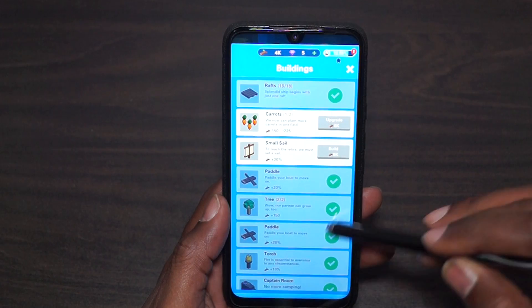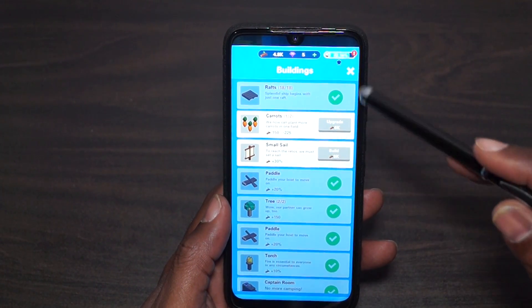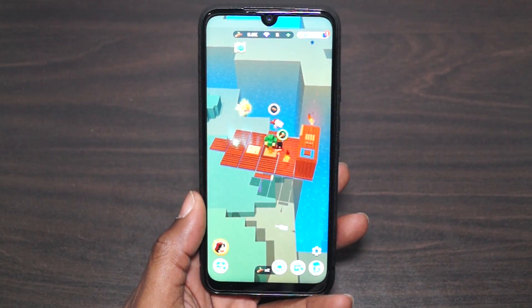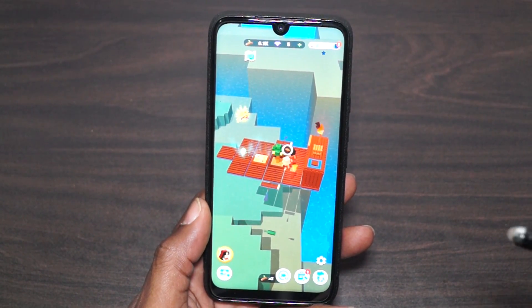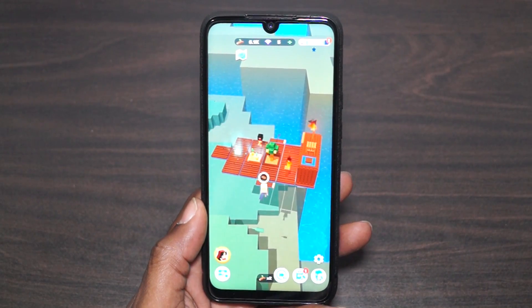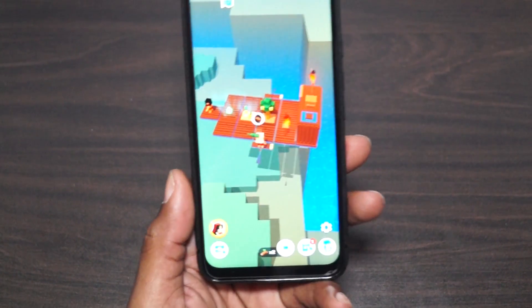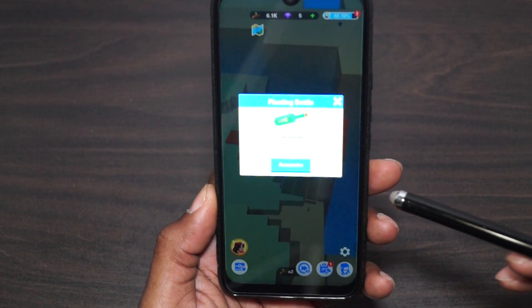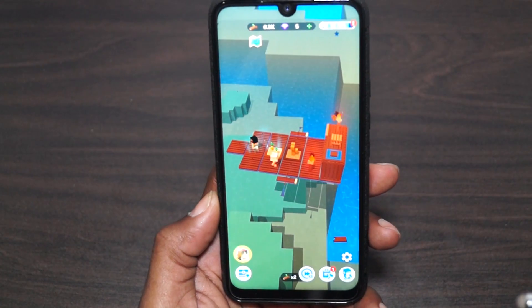We need the small sail and to upgrade the carrots. Maybe we don't need to upgrade the carrots — maybe we can just do the small sail. I think it's kind of like a message in a bottle type thing, and it just so happens to be a history lesson, which is perfectly fine. Yes, we can build the sail now. Let's just go ahead and get this bottle. We got 'the fountains of the deep broke open.' Don't know what that means, but all right.